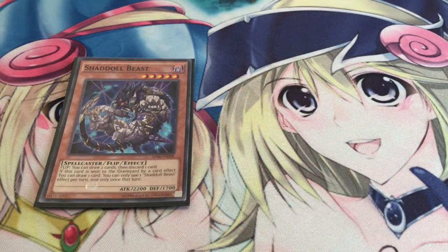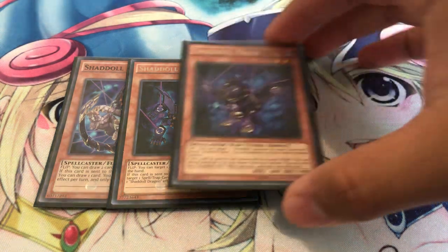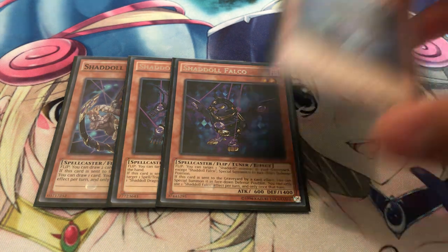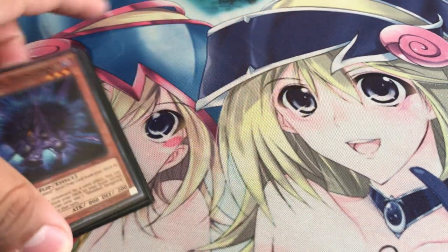So that's pretty much it for the main Dinosaurs. Let's move on to the Shaddoll package. Playing one Beast, which gives you draw power. One Dragon — MST can also bounce back cards. One Shaddoll Falco — it's a free Popfather for your Tyranno because it brings itself back, and it can also bring back any of your other Shaddolls in face-down defense mode. And one Hedgehog as your searcher. Three or four Shaddoll monsters should do you, and that's all you're ever going to need.